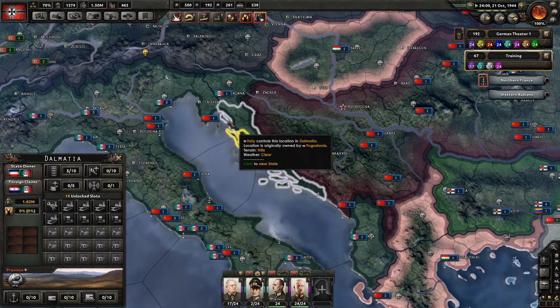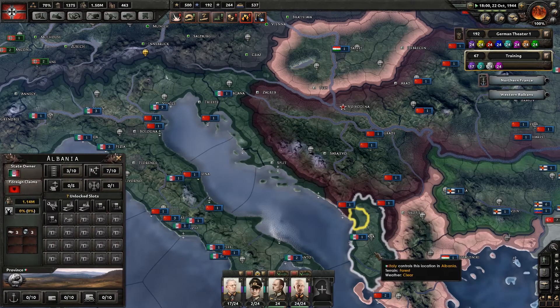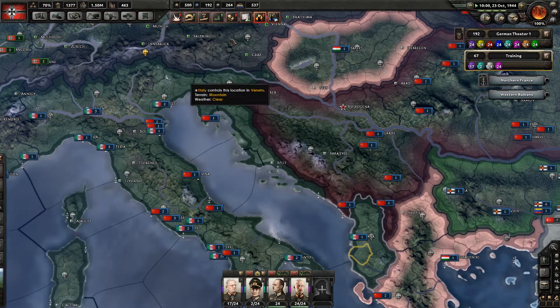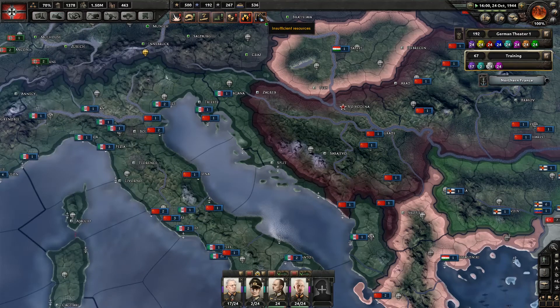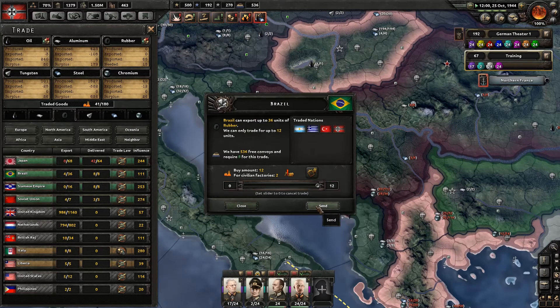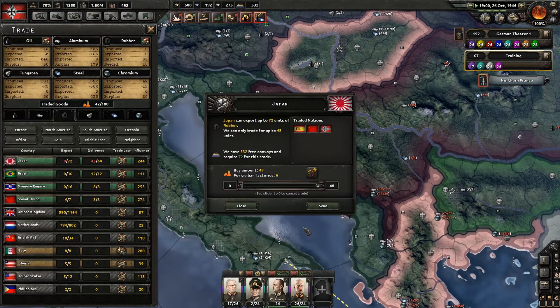We've got some decent military factories that aren't going to get bombed by Britain all the time. So a lot of construction is complete. I think we'll go in now and start working on excavation so we can get better resource yields. We are really struggling with getting that rubber. Brazil, send me rubber. I'm getting about as much of it as I can from everybody.